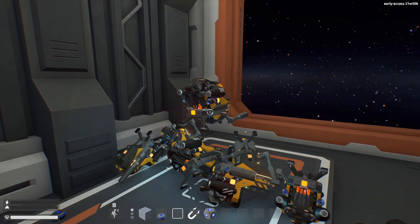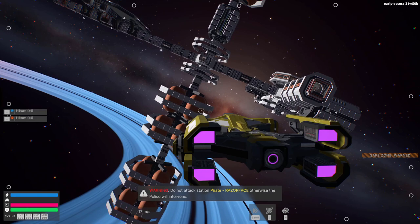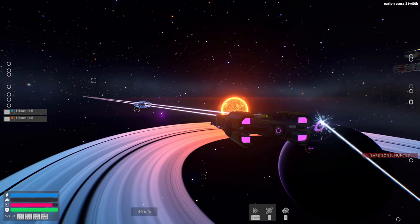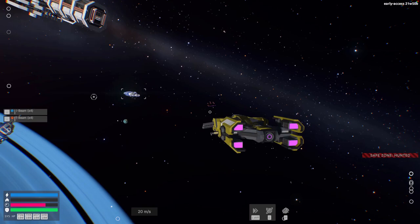So it is finally space police time, quite happy about this. We have added a couple of patrol ships around the station for now. So if you start shooting at the station, you will receive a warning. And if you do it again, the patrol will start to hunt you down. They are a bit weak for now, but we will definitely add a beefier ship in the following updates.